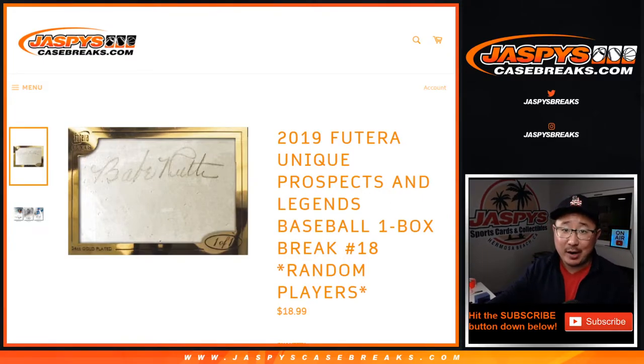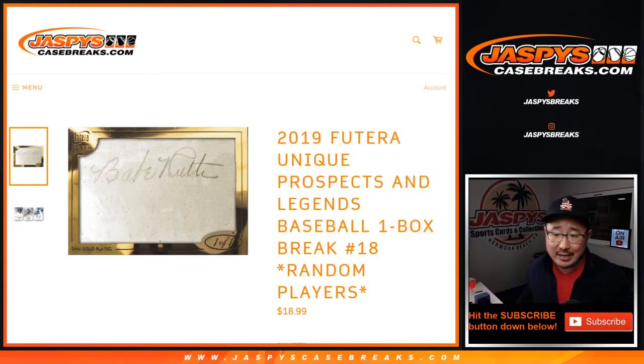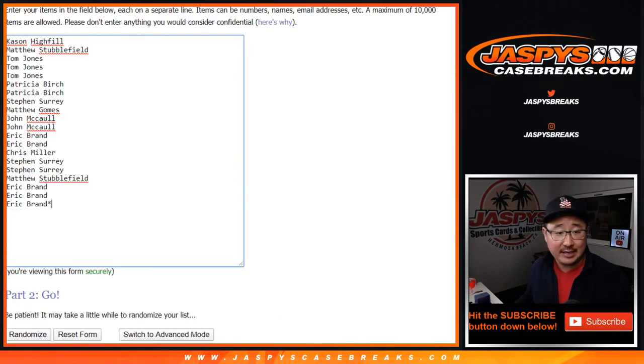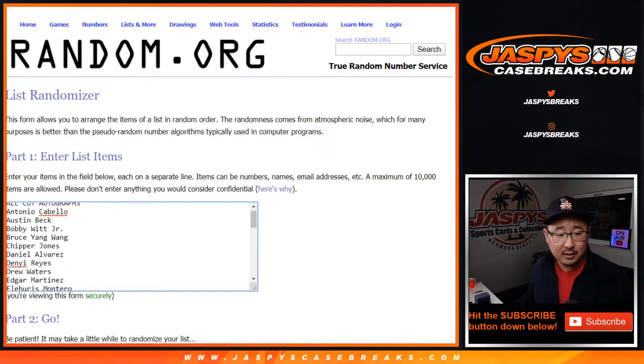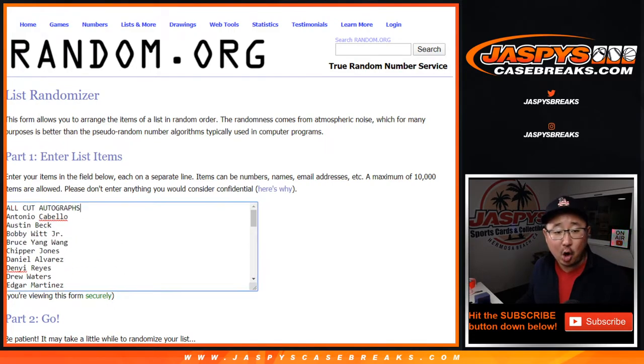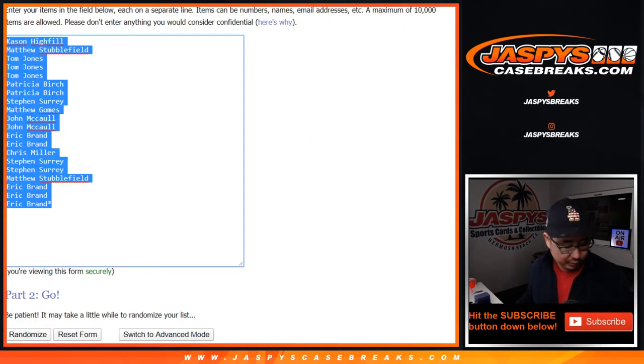Hi everyone, Joe for Jaspi's Casebreaks.com with our last box of 2019 Futera Unique Prospects and Legends Baseball One Box Random Player Break Number 18. Big thanks to these folks for getting into it. And there are all the players right there, plus the all-cut autograph spot, which is pretty awesome. One spot gets you two players.